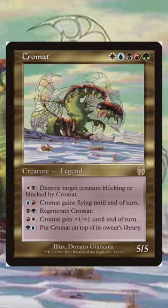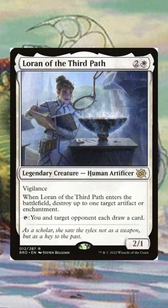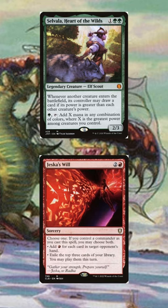Let's talk about how we can make your jank decks more consistent. The key word here is overlap, like Lauren of the Third Path. Not only is she removal, but she can also draw you cards. Some more solid examples are Savala Heart of the Wild and Jessica's Will. Not only do these cards ramp you, but they will also draw you some cards.